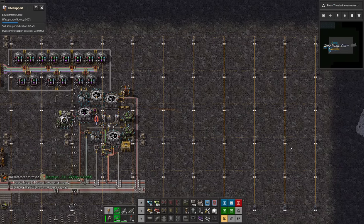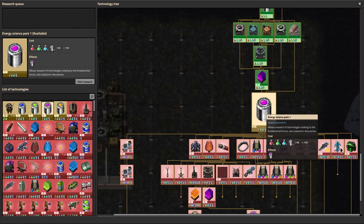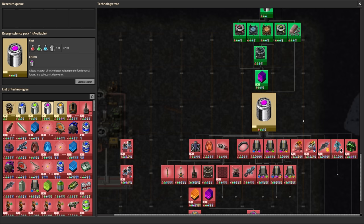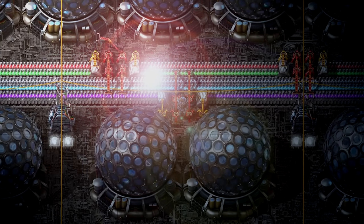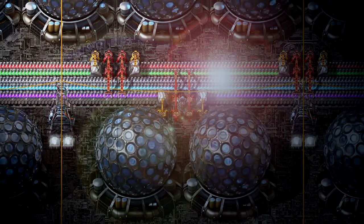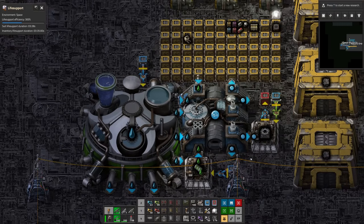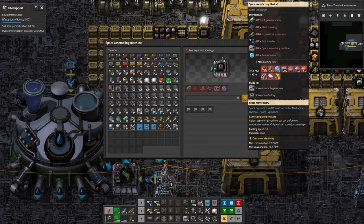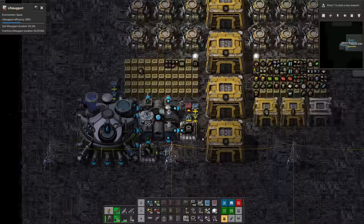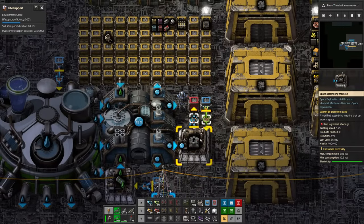We've got some more space to work over here. Let's get things started by researching energy science pack one, and then I need to get together a bunch of machines and figure out how to do the next step. We've got to do science in space, which means we need space machines. Here's some space machines to build other space machines. The main space machine we need is the space manufactory. We're going to use some logistics robots — I only have 37 here, but we don't need that many at the moment.